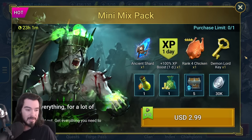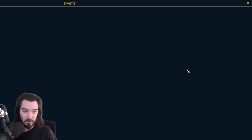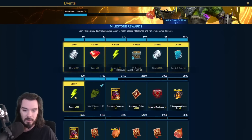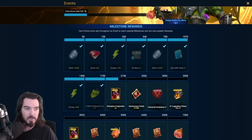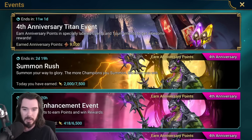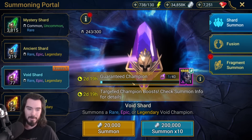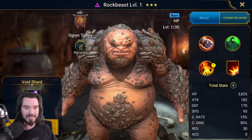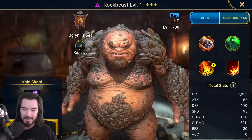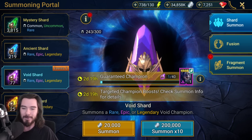And there you go, those are my pulls. I'm going to fill out the rest with just some nice juicy green shards. Let's pull one void shard just for the day that's in it. And nothing too excited happened — one out of 40 towards guaranteed Kemptum. It's a rare, as expected — not a 2x event with void shards, it's so painful. Rock Beast.